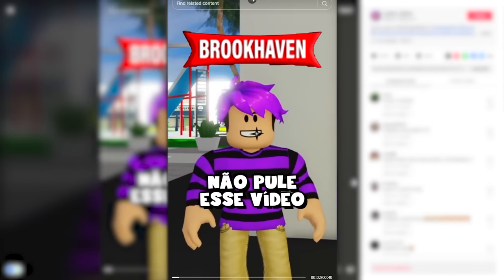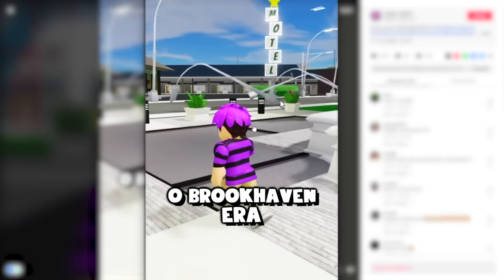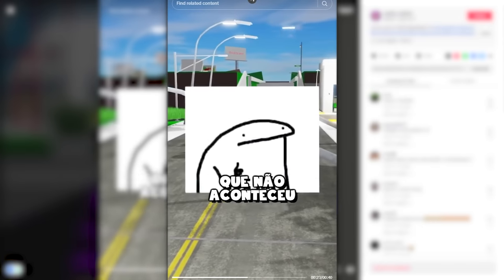Now in this video, he shows what Brookhaven 2 would look like. Apparently this one is a bit different and even a bit more realistic. These street lights fell over for some reason.